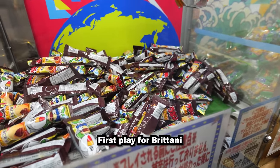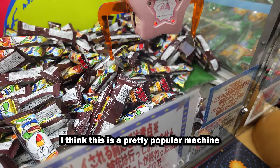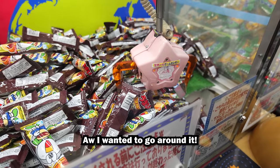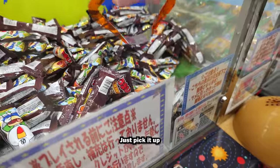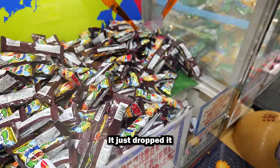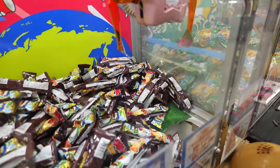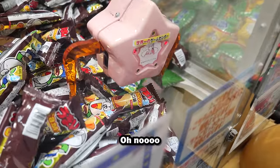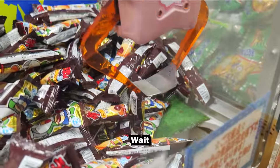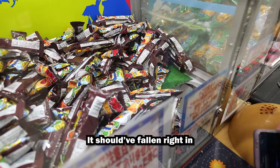First play for Brittany. Let's get some chocolate Omaibo. I think this is a pretty popular machine. I wanted to go around it. Just pick it up. Just drop it. Play number two. Let's go. You got this. You got one! Wait — it should have fallen right in.